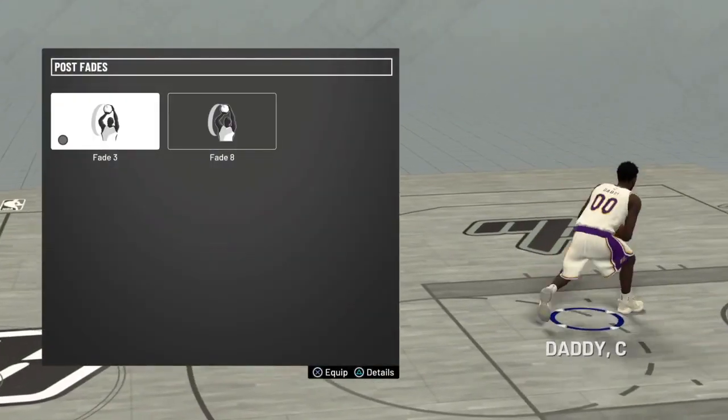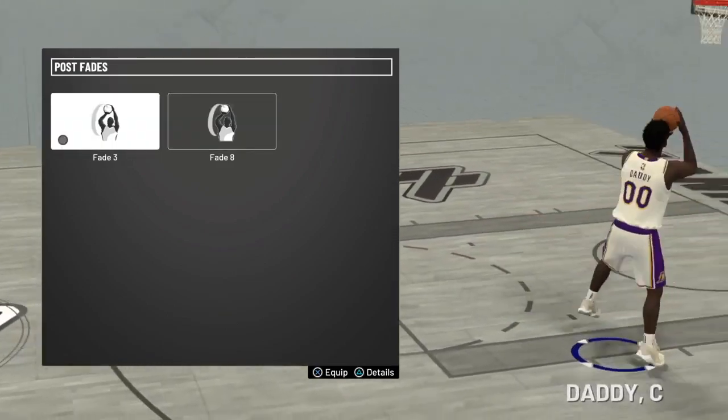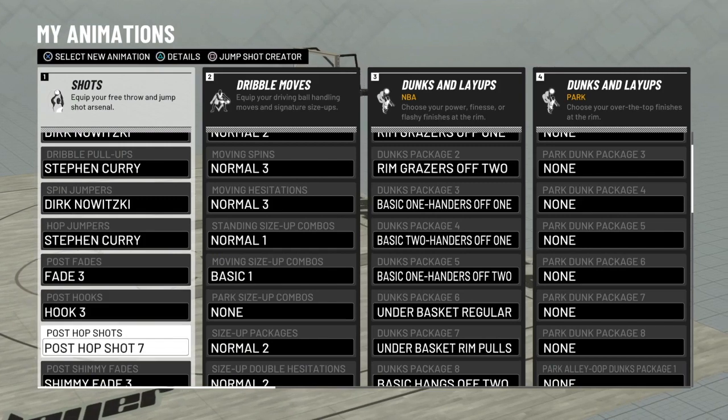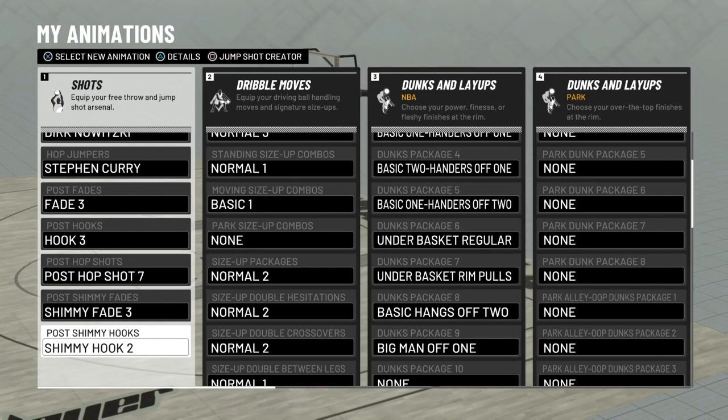These are all center moves. You got fades: fade three, fade eight — I don't really know what's kind of good but I just took fade three. You got post hook, hook three, post hop step seven, shimmy fade three, post shimmy hook two.